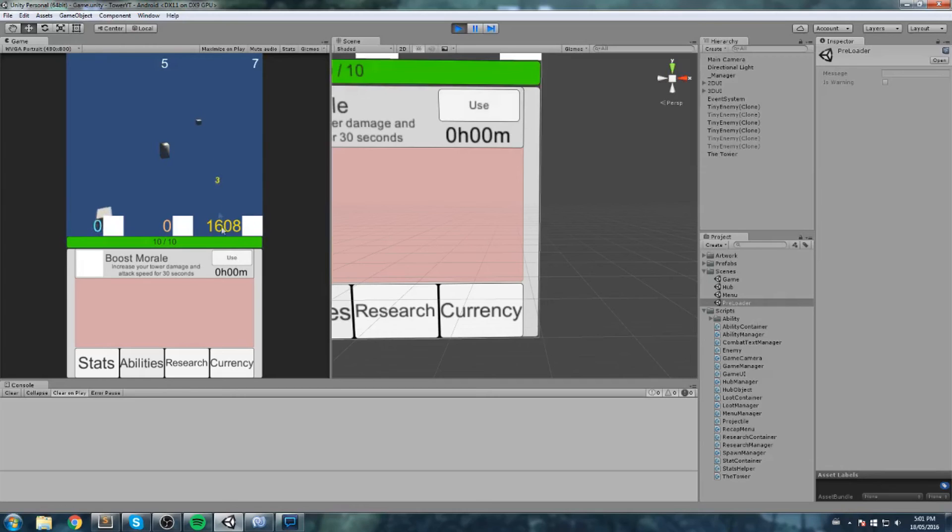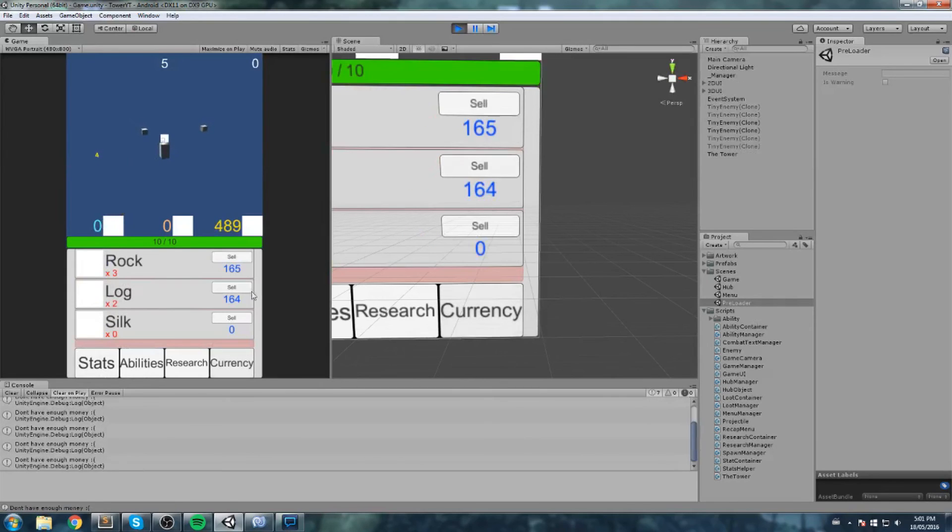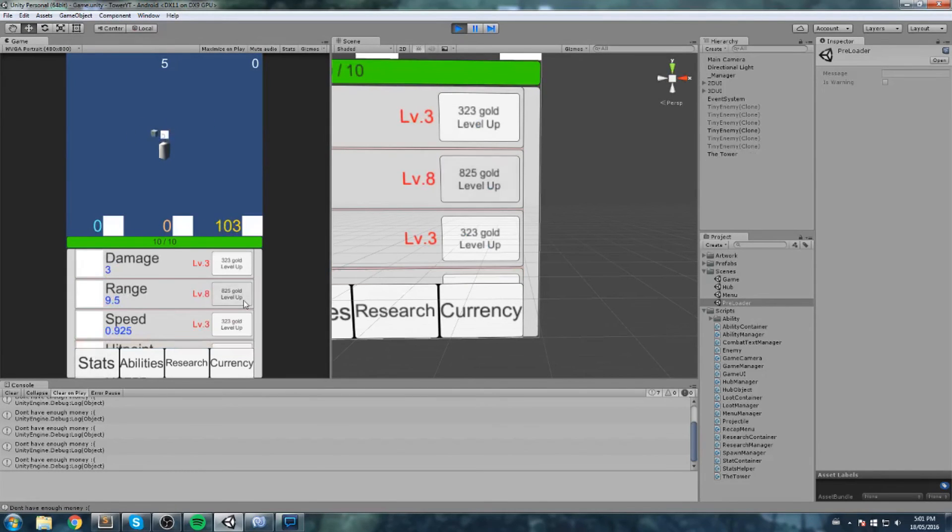We also make our ability work. As you can tell, we're going to hit this guy for three damage, but if we use our boost we should be hitting harder and also faster — we hit four and cast a little bit faster. It's hard to tell right now because we don't have a lot of range, but it does work. Without further ado, let's get started.